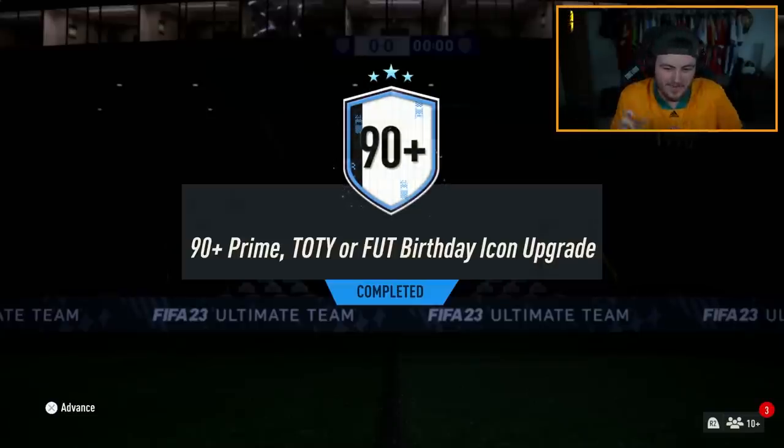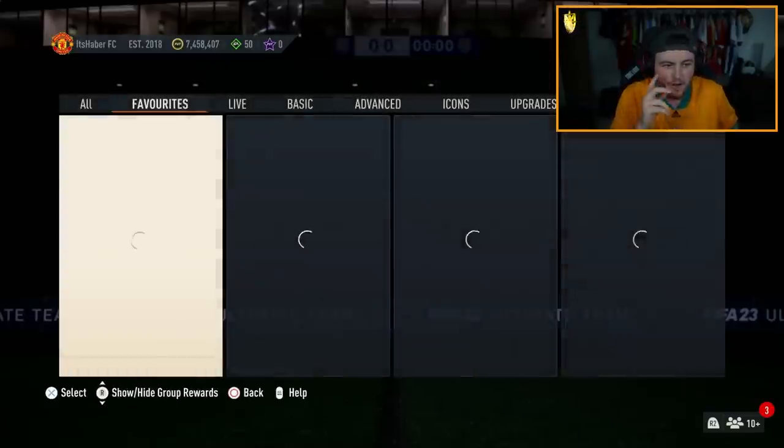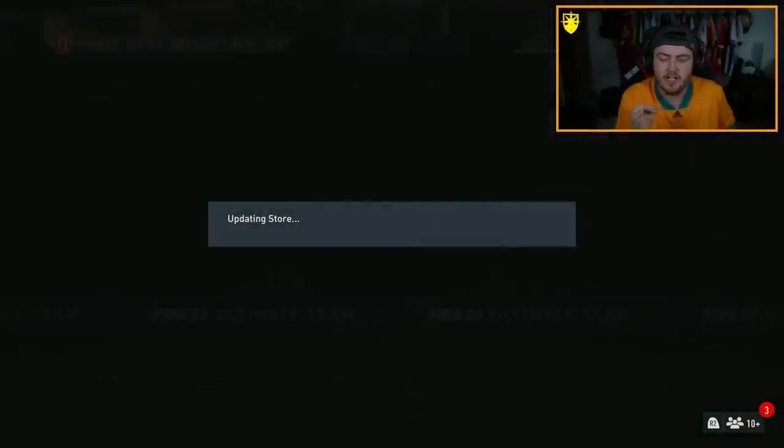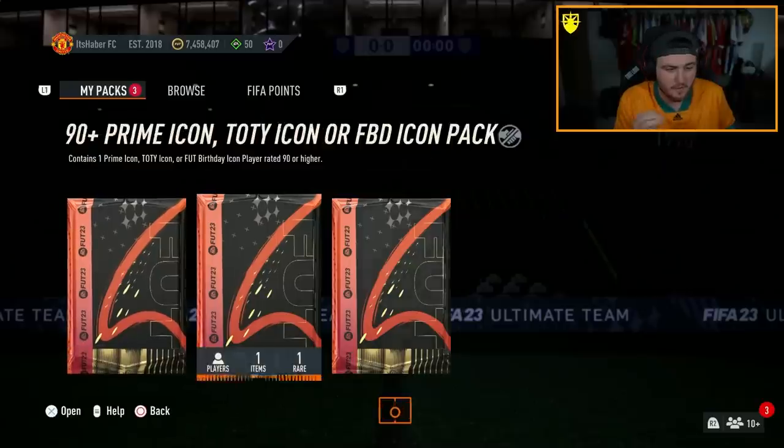EA re-released the 90-plus Prime Team of the Year, all Foot Birthday icon upgrade. You can complete two of them, and we've completed two of them. It's an 88-rated squad, an 85 with an inform, and an 83 with 285-rated players.